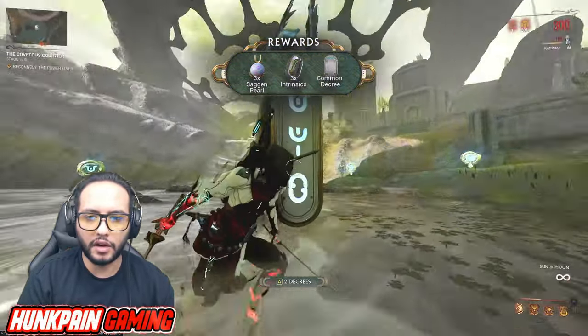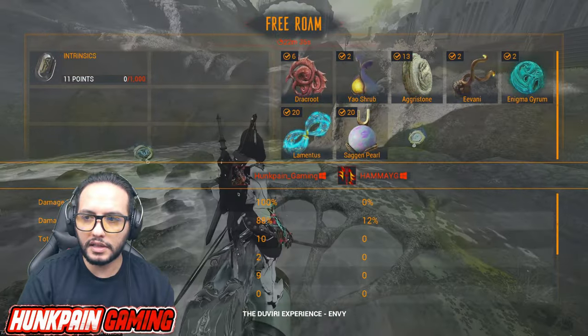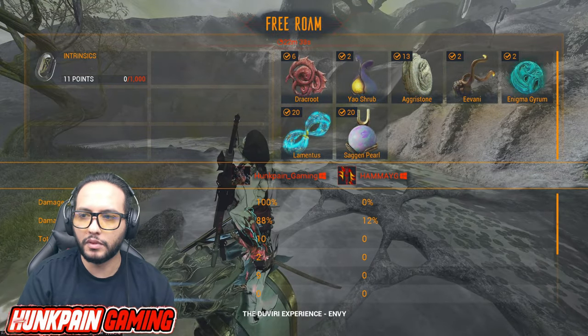Three intrinsics and so on. Puzzle unlocked — easy breezy. And you go collect your Enigma Girum.